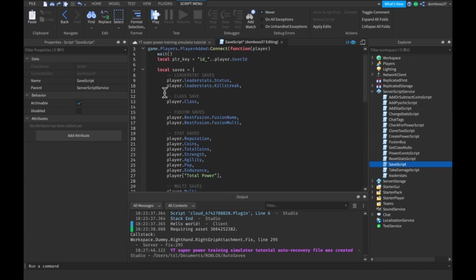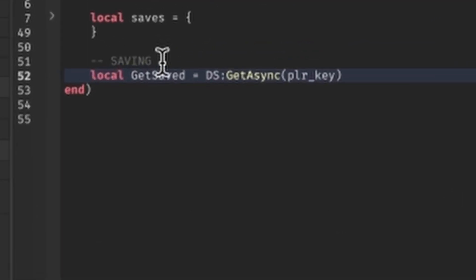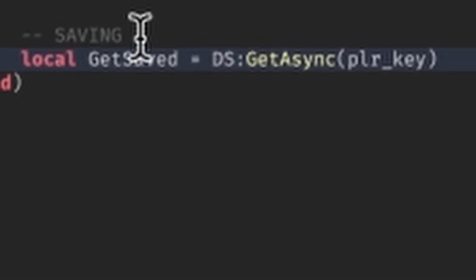I'll go ahead and put this in a comment or description so you guys don't have to type all these stats. We can close that now, and then we need to actually get started on the saving - we'll get a reference to our DataStore.